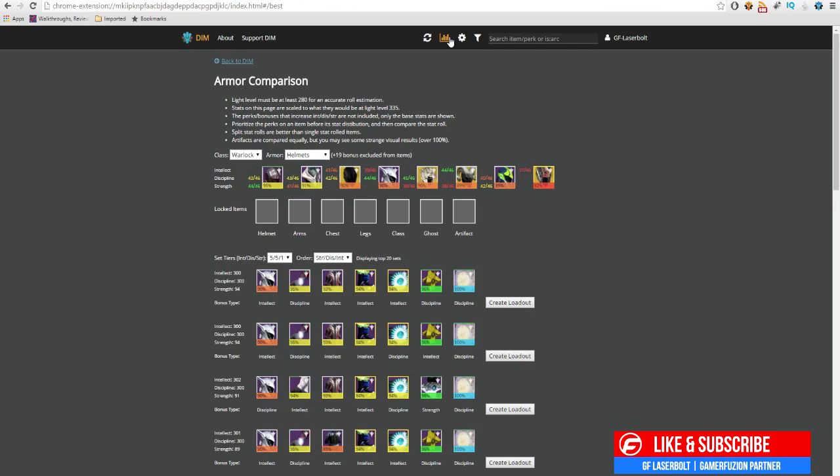This is where you're going to be able to determine if your armor is tier 12 or not. The way you can tell is mostly color coordinated: green means it is 96 and above, yellow means it's borderline between 92 to 95, and everything else is not tier 12.